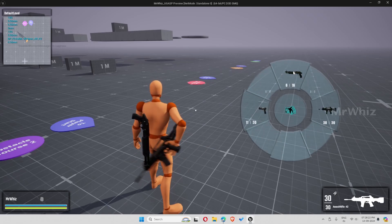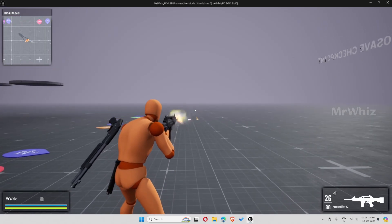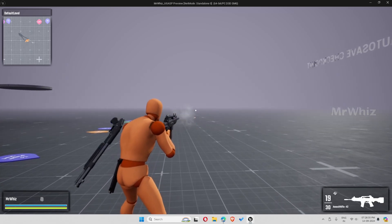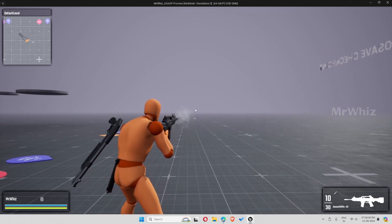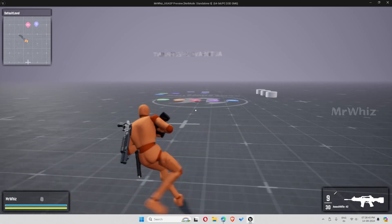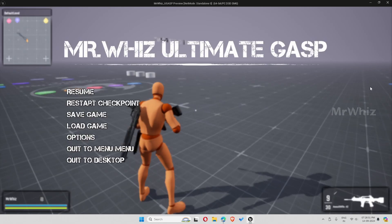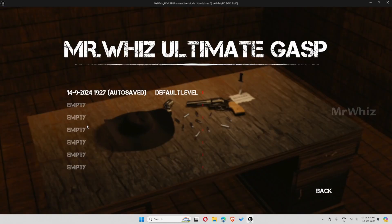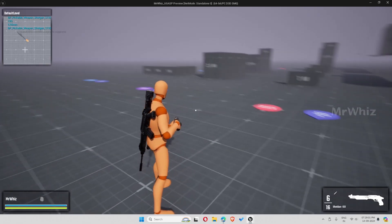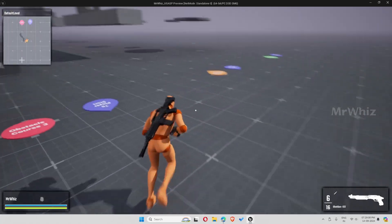The firing modes available are burst, auto, and single, and you can set these for each weapon depending on your configuration. As mentioned, you have the save system so you can load from the last checkpoint. This is the auto-saved one. As you can see, you have the weapon in hand when you reload, and you can also manually save.